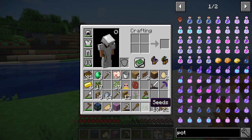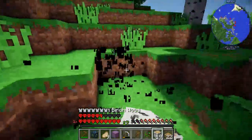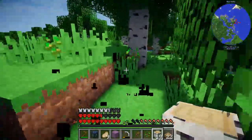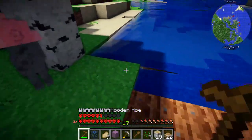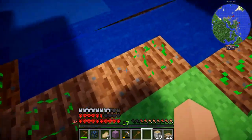By the looks of it, I only have one set of seeds, so I need to go and find some more. Let's just break a bunch of grass until some seeds drop. Oh, there we go — I have seven seeds. I guess that'll do for now. Let's just pop them down in here and we can wait for them to grow.